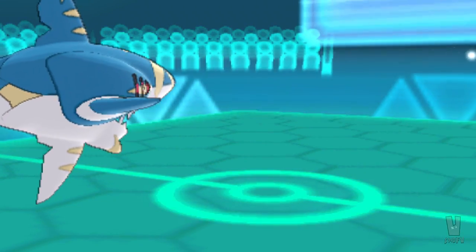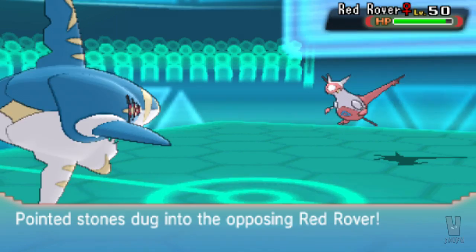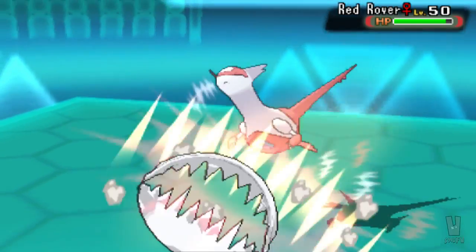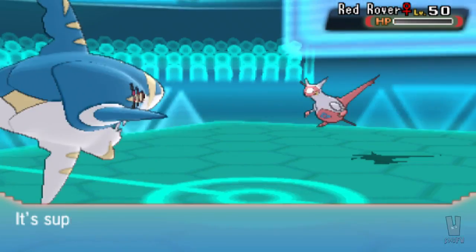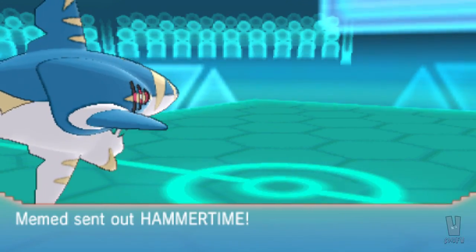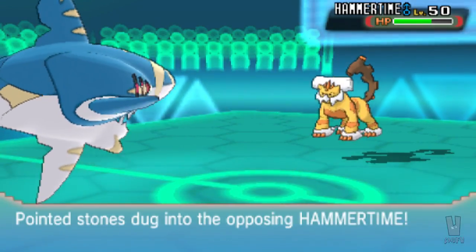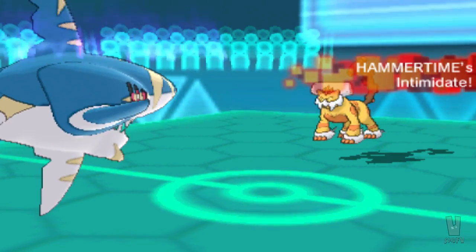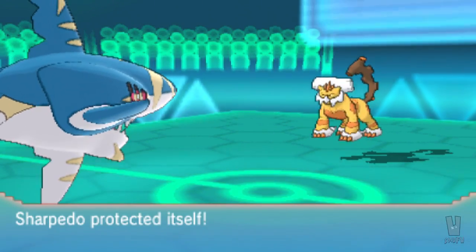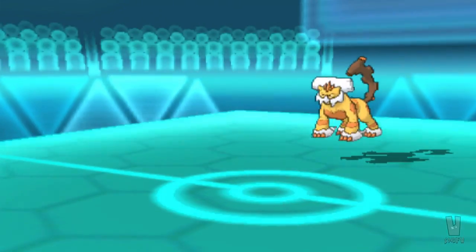So he does bring in his Landorus-T to intimidate me. I definitely wouldn't have been able to take him out with a Waterfall, and I'm pretty sure he would've been faster than me unless he's Adamant. I'm not quite sure why he left his Latias in — maybe he thought his Latias would be able to live a Crunch at minus one, but that is definitely not the case because that Latias got straight-up munched on. Yummy, delicious, nutritious Latias souls. So I'm going to go for the Protect just to see what move he's going to lock himself into with the Landorus. He is going to lock himself into U-Turn — definitely Choice Scarfed.